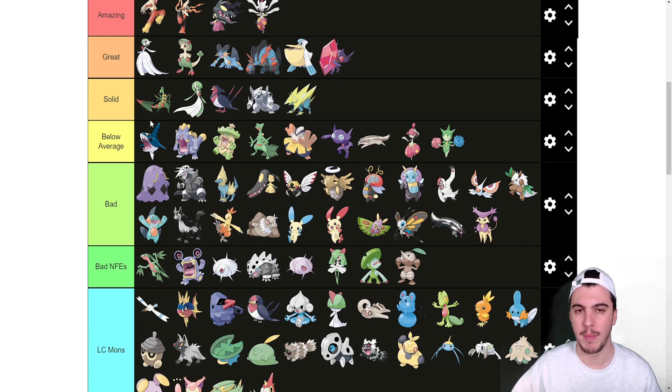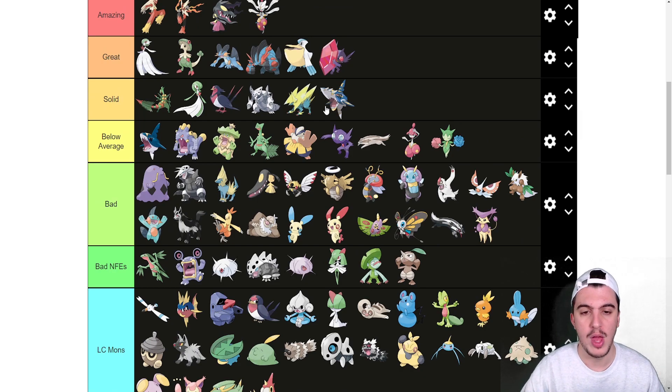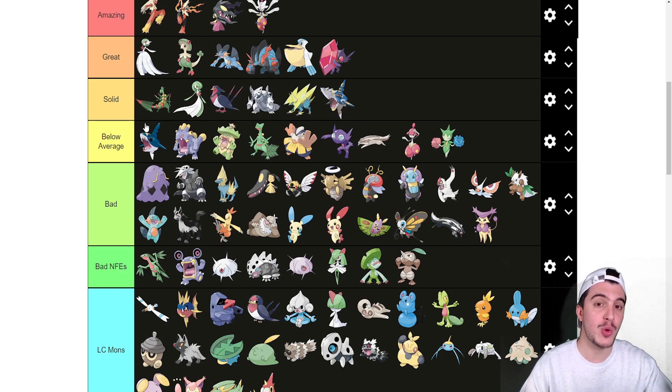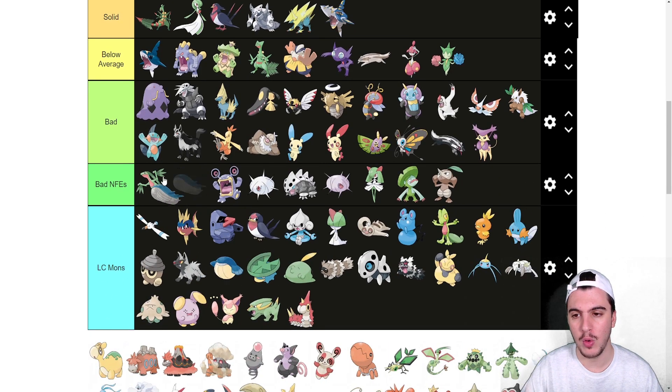Mega Sharpedo goes into Solid. What it provides as an offensive breaker is really important — you come in, Mega Evolve right away, click Crunch or Waterfall, get a KO, and now you have your +1 Speed boost at 105 speed with Strong Jaw. Crunch, Psychic Fangs, and Liquidation all benefit nicely. I like Mega Sharpedo a lot.